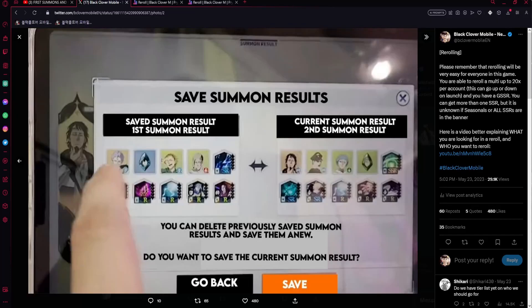I decided to make a reroll guide going over how exactly the reroll function works and what you would want to reroll for. Thanks to Pride Wind's help on this reroll guide, showing the overall character pool and who you might want to get. The reroll can be done up to 20 times, giving you a guaranteed SSR, but it seems like you could only get one character SSR and the rest would be skill pages.